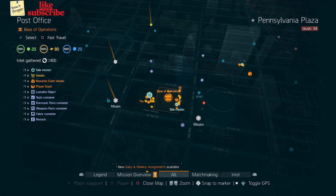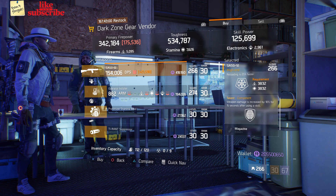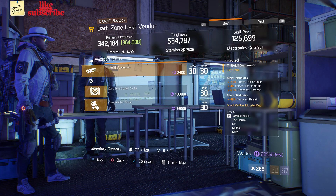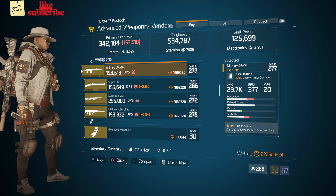For our next gear items, head over to the base of operations. Here the dark zone gear vendor has a SASG-12. And also here we got a tyro suppressor with 7% crit hit chance, 4% crit hit damage, and 6% hit shot damage.